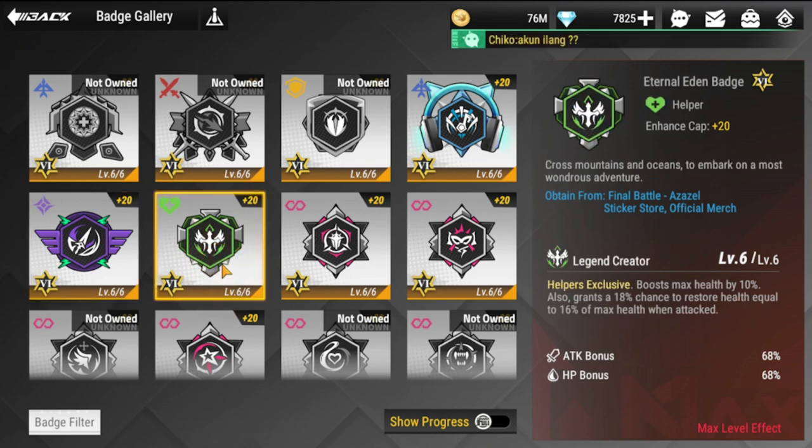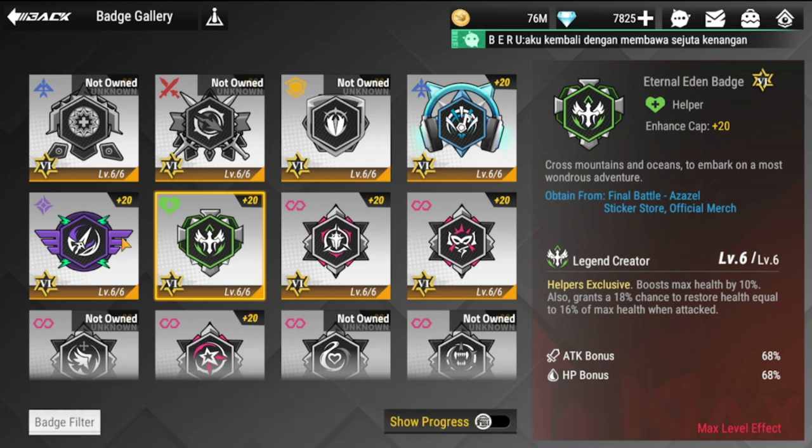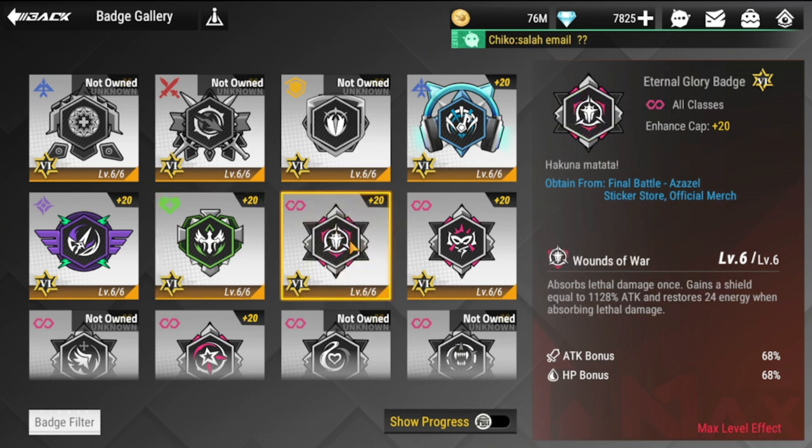Next is your Eternal Eden badge. The ones recommended for this are Zephyr, Sakura, Zao Yu, and Mako. This is mostly a support badge, but not all support figures qualify because they are not really focused on healing. Healers actually need their health to be high so they can also heal big.